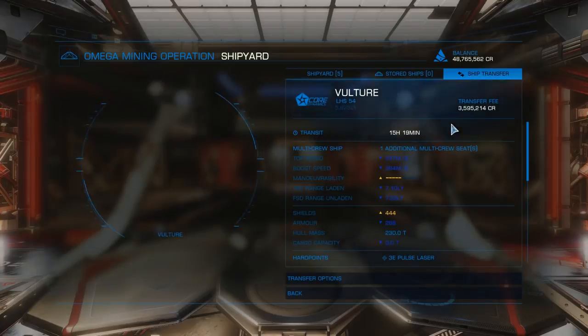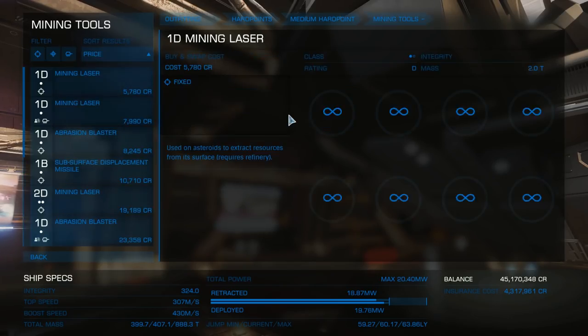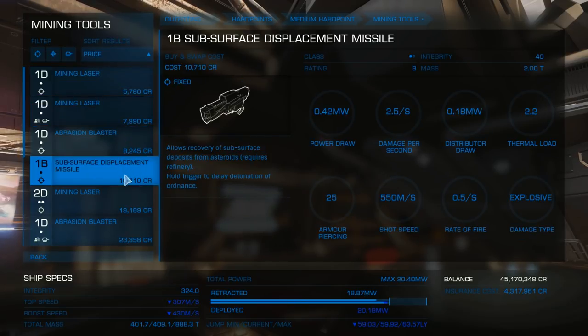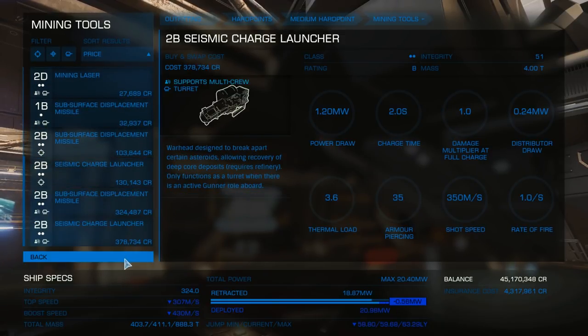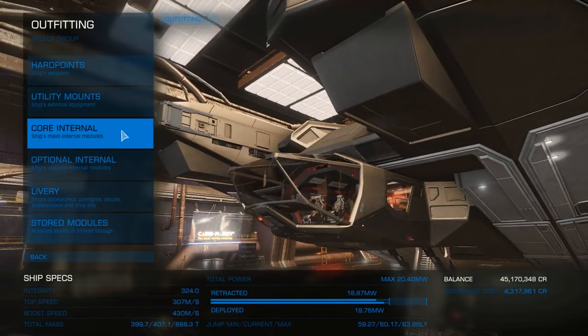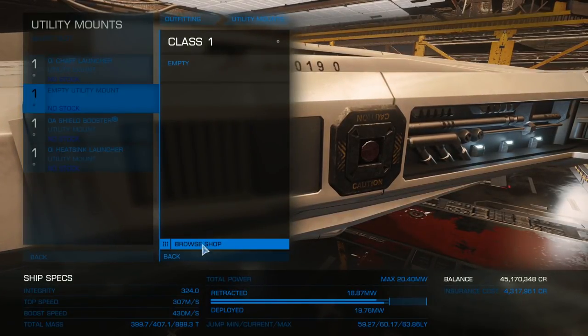That wait time is pretty significant. As for modules, this station now has everything you need for mining, which is fitting as it is a mining platform. You've got all the hardpoints you need here: mining lasers, seismic chargers, subservice displacement tools, as well as abrasion blasters. But there is something missing that many people would probably want, and that is the pulse wave scanner.